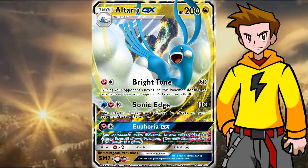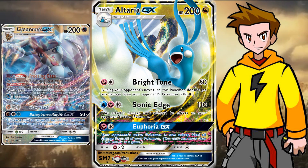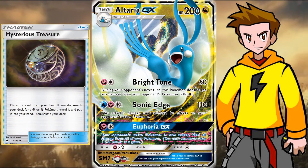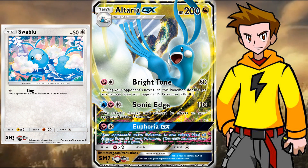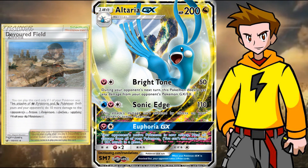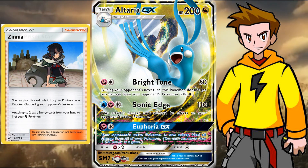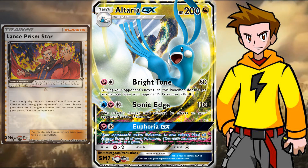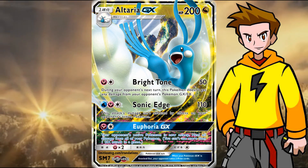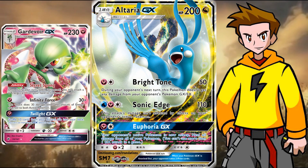Let's go! Altaria GX is a Stage 1 Dragon type GX with 200 HP, which is on par with things like the Evolution GX cards and Lycanroc GX — so it's pretty average. Being a Dragon type means we are searchable thanks to Mysterious Treasure, although the little Swablu from which it evolves is just a Colorless type. We also have some neat tricks like Devoured Field to deal some extra damage, and the supporter Zinnia for some Energy Acceleration if the opponent knocked out one of our Pokémon during their previous turn. Also we are searchable with Lance Prism Star. It also has a one Retreat cost, which means we can get it out of the active with things like Escape Board. It's also weak to Fairy, which is not good at all since I do expect Gardevoir GX to make kind of a comeback.